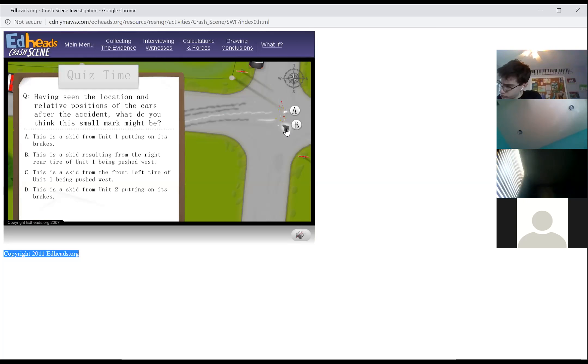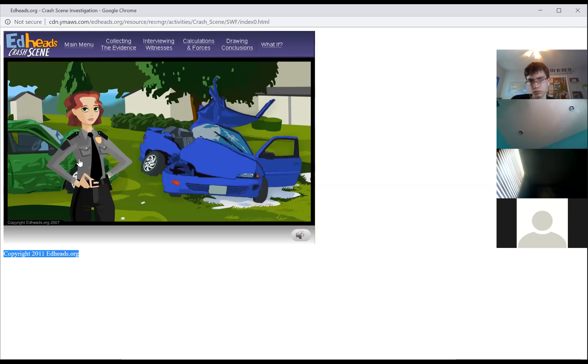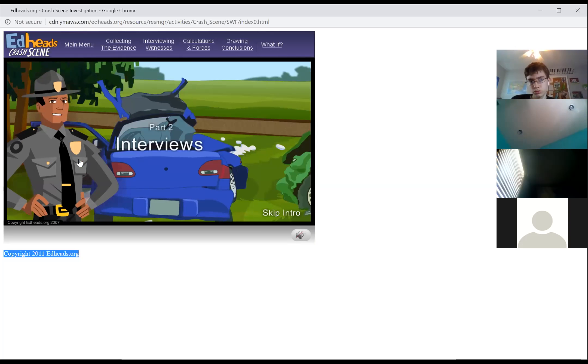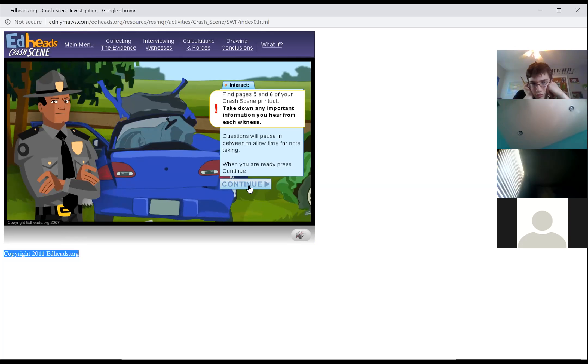Now I'm going to hit continue. Did we all write 42? What was the distance between H and J? Write it down. Following the skid marks in the grass, determine where the front left tire G left the road — this location will be labeled F. Now measure and record the distance between G and F. I have 24 plus 25 equals 49.